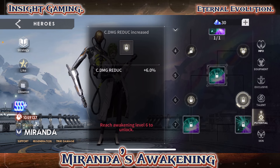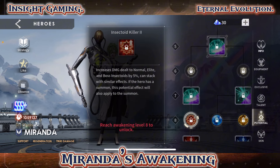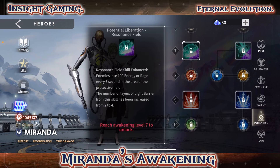We get some additional accuracy and critical damage reduction — not bad. They need to change these; they should be unique to each hero. This one here is Resonant Field Enhancement: enemies lose 100 energy or rage every three seconds in the area of the protective field. That says the number of layers of light barrier from this skill has been increased from two to four. So even if you're still running Rebecca, it's still only going to be five.